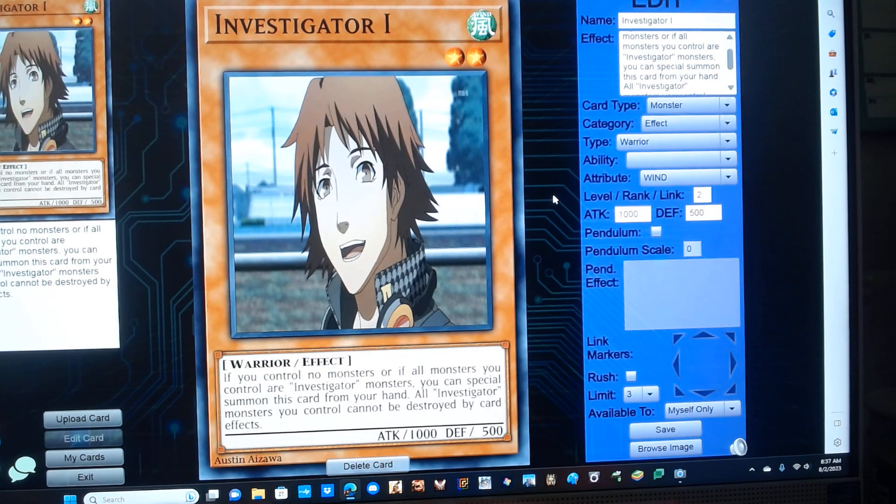Investigator 1. He's a level 2 wind warrior monster with 1000 attack, 500 defense, and has the following effect. If you control no monsters, or all monsters you control are Investigator monsters, you can special summon this card from your hand. All Investigator monsters you control cannot be destroyed by card effects.